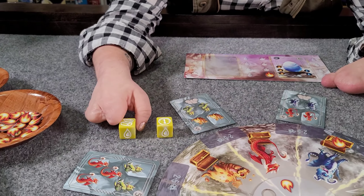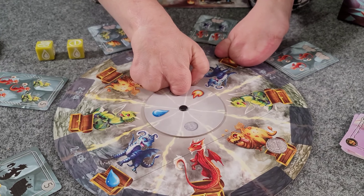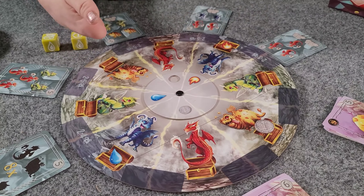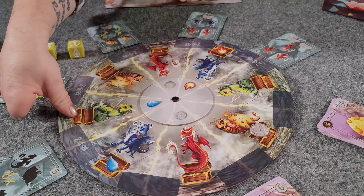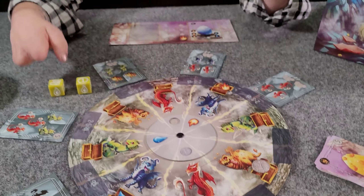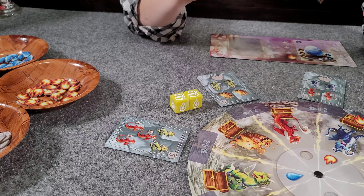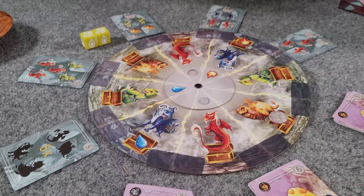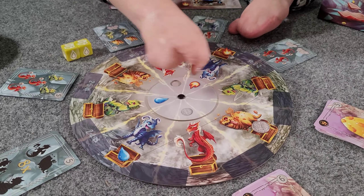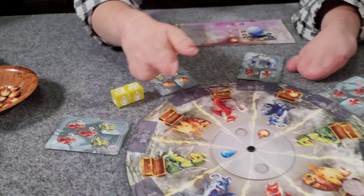If I were to have rolled a treasure chest, this spinner moves clockwise one space and automatically populates resources on the chests in that area. This particular chest would get a dollar, this one would get a water droplet, and this one would get a second fire. If I rolled two treasure chests on my turn, I could take all of the resources in any one treasure chest I wanted. As the game progresses, more treasure accumulates on these chests, so rolling double chests can yield more than one item.